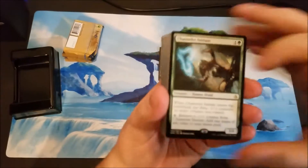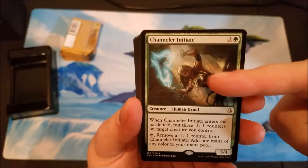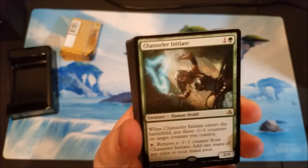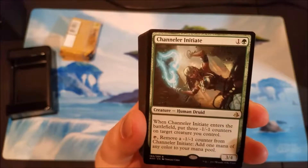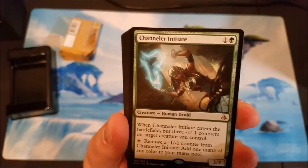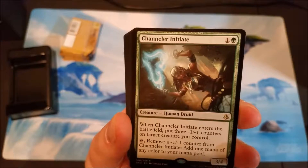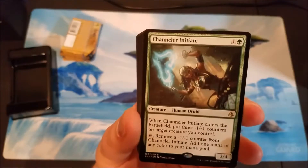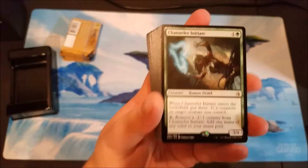So here's what we got - we got Chandler Initiates. These are actually pretty good. There's a guy at my local shop who has a homebrew deck using these Chandler Initiates with the Crocodile of the Crossing. When they come into play they're like a five four with haste, and when they come into play you put a minus one minus one counter on something. They only cost like four mana, so it puts the minus one minus one on the Chandler Initiates and just lets them keep giving mana.